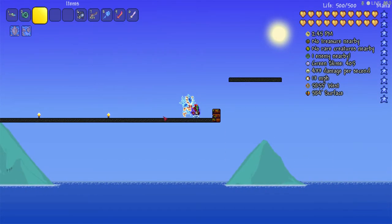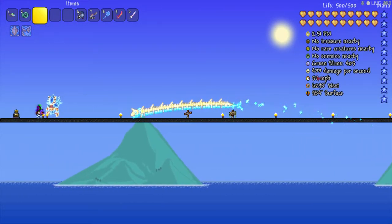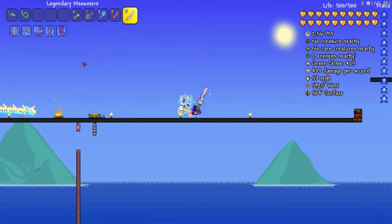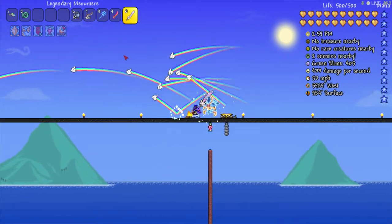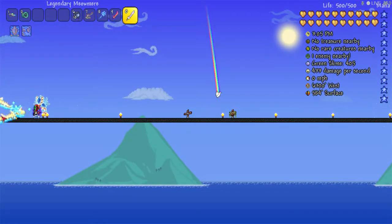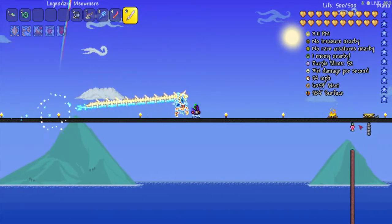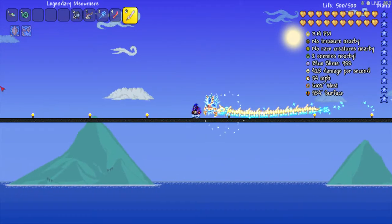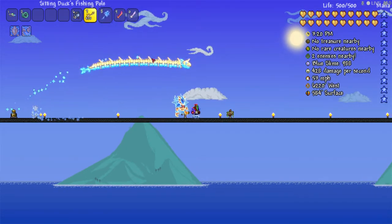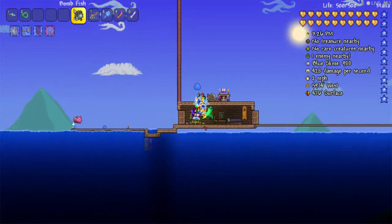You want to double-tap forward with the Hermes boots, or dash forward, and it will peak your speed at around 65. That's a really good tactic for fighting Fishron. If you have the Meow Mirror, you only really need one row. To make it even better, put a teleporter at one end with detector blocks right before it, and another at the other end. Then you can just run in one direction the whole time and it'll keep warping you back around.